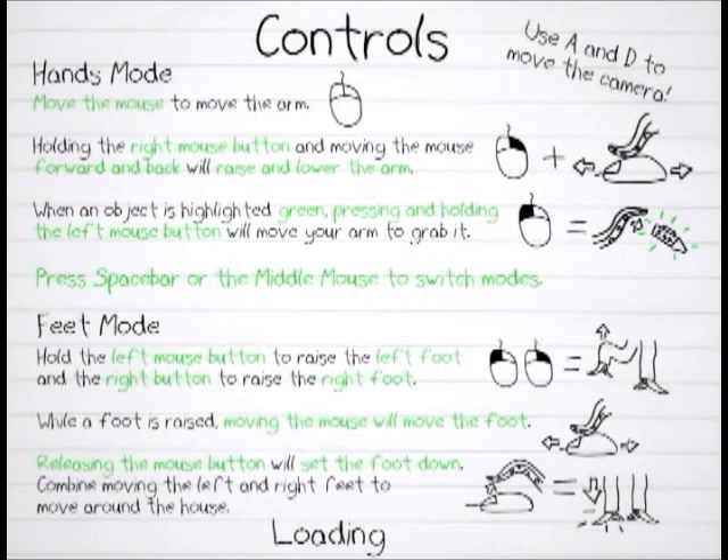Let's see the controls. The controls are some of the most bizarre things I've ever seen in my entire life. Basically, you click right mouse button to use your right leg, and left mouse button to use your left leg, and then you press spacebar or middle mouse and switch into arm mode. That's when it gets weird.